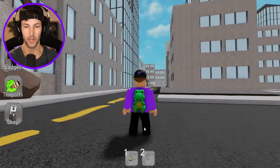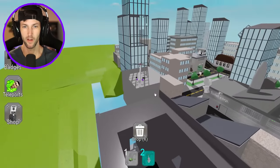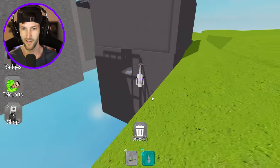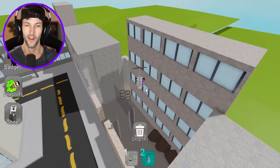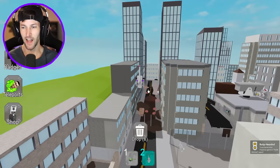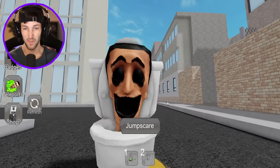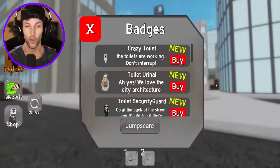That looks like it could be an obby on that building but I don't want to waste my time - I'll just fly the copter up here. Can we get some more rooftop morphs? Is there anything down here? I see one back in this corner! Yes - we got toilet glitched! This one looks absolutely terrifying. His mouth and his eyes are so creepy. We only have three more to get.